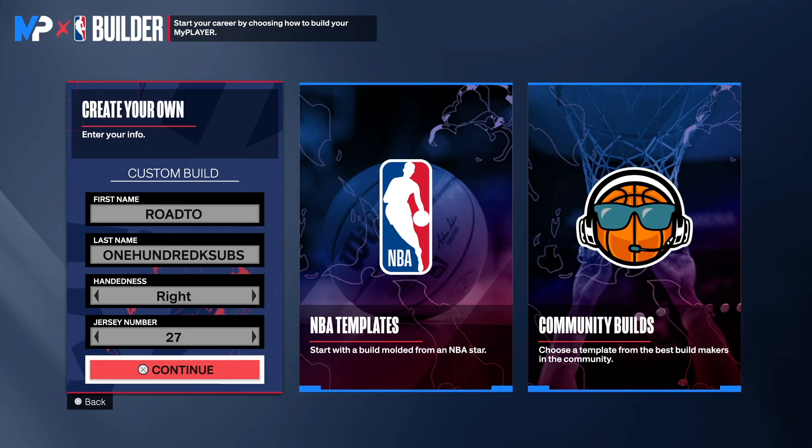This build right here can be a really fun build depending on who's controlling it. You have post moves going on this build, standing dunk, you will be able to shoot the lights out, you can pass well, and you can play defense. So make sure you watch the video to the end so I can show you this masterpiece — shoot the hand and jersey number of your choice. Let's get it.